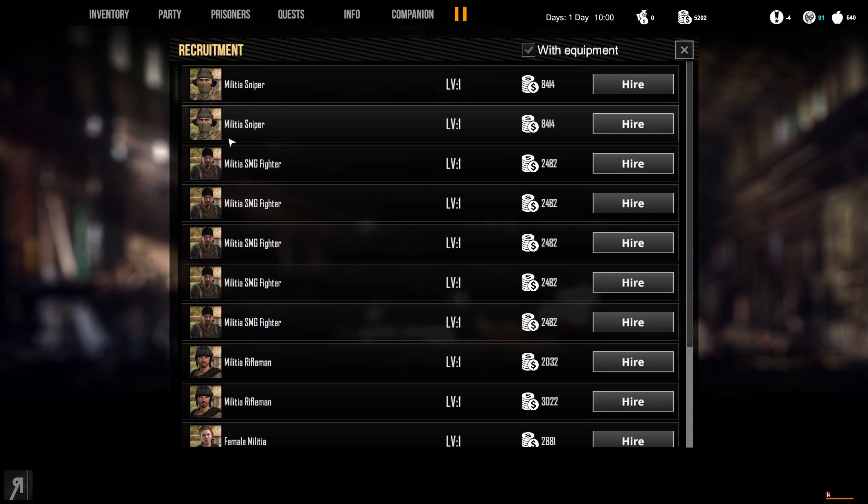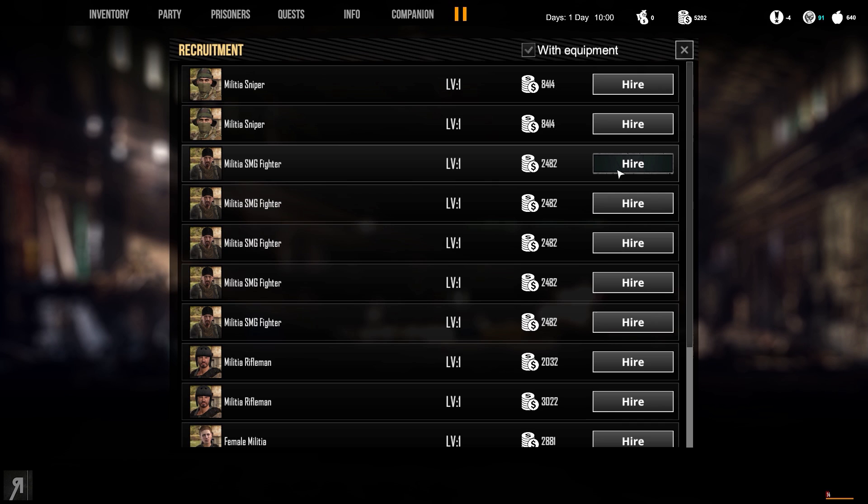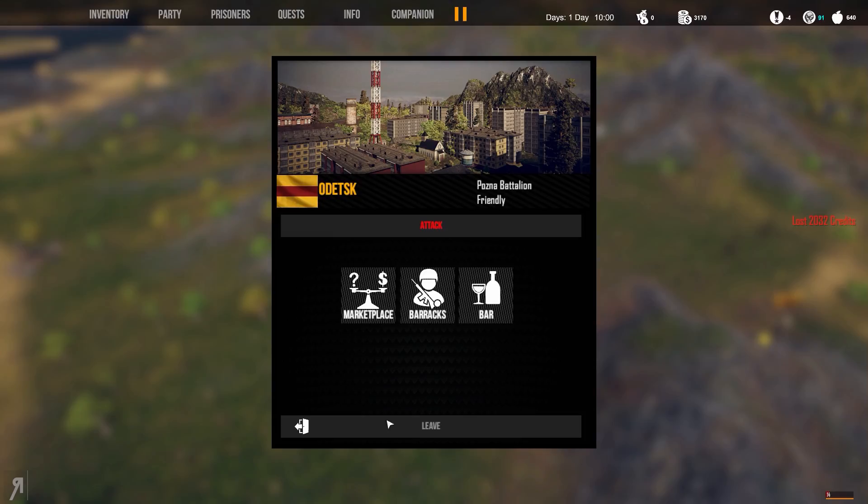I could have purchased a Militia Sniper but I think we're pretty good as we are. Armed bodyguards are 10,000 — that's crazy. I'm going to get another Rifleman instead; seems like a fun idea.